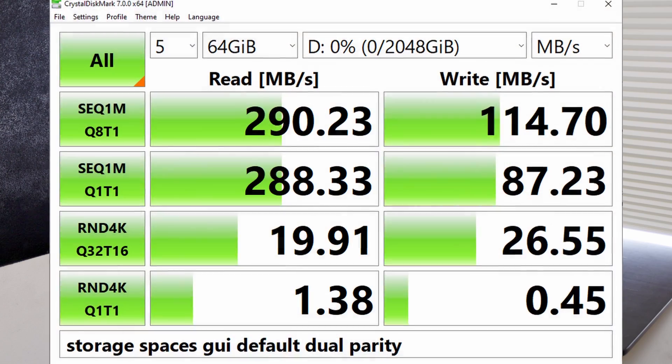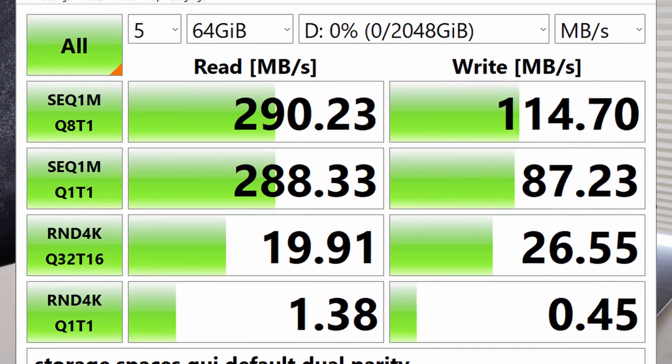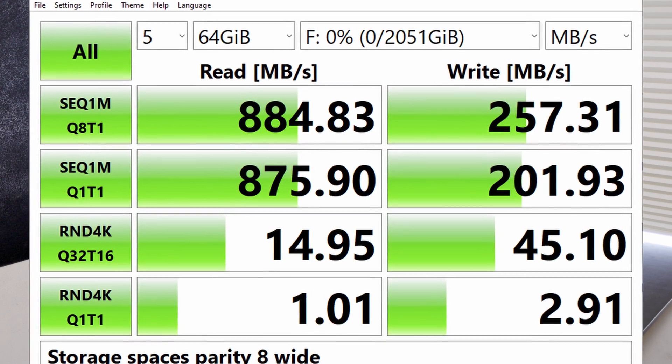The next thing I tried was double parity, which uses two drives' worth of parity data instead of one. That gave me much worse read speeds of only about 290 MB/s, but slightly better write speeds of about 115 MB/s. Still not great. So I went further into PowerShell and tried making the number of columns wider. Setting columns to 8 — the widest allowed — forces dual parity, so that's 6 data columns and 2 parity columns. This was some of the better performance I saw: about 800 MB/s read and 250 MB/s write, which is relatively usable for maybe a home NAS.